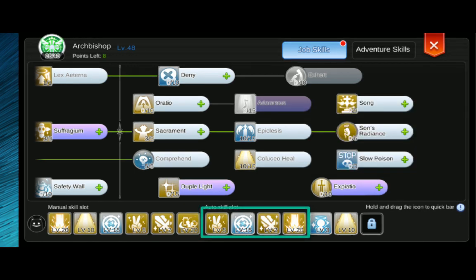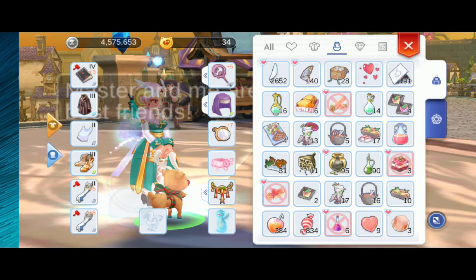For the auto skill slots, I got Gloria, Blessing, Aspercio, and Judex. I also added the Resurrection and Colosseo skills as they may come in handy whenever I'm with a party.